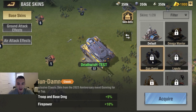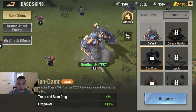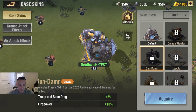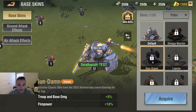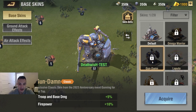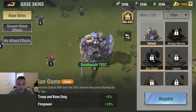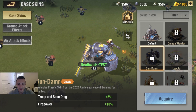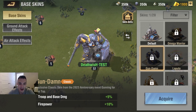And then this is the Gundam base skin, and I think this thing is kick ass, to be honest. It offers troop and base damage plus 5% and firepower plus 10%. I'm going to let it run through a couple times — look at that, it is just freaking badass. That minigun just hosing them down — I think that's so cool.